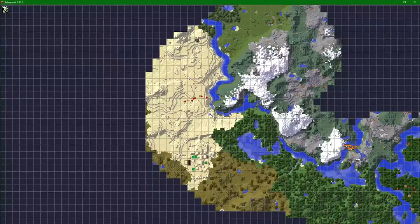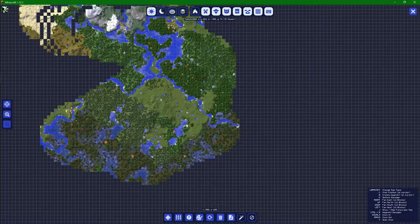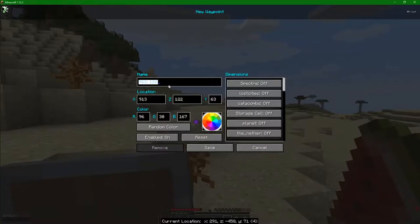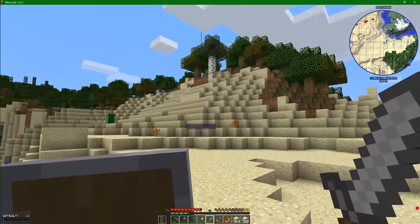We need to open this up and figure out where we've come from - we've actually come from all the way here. I want to zoom in over this way - yeah, that's me. Right click puts a thing down. What I want to do is put a waypoint down. B is the one I want - so this is home. I'll take that color, that looks good. All right, home is over that way. I will make my valiant and strong way home.